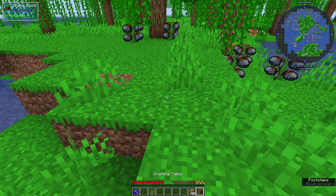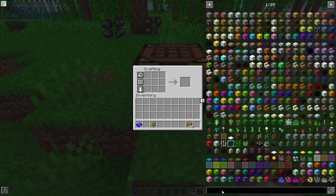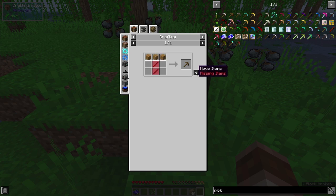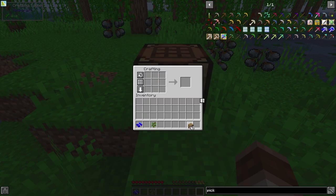We're going to type in pickaxe because pickaxes are fun. We need sticks - that makes sense. Let's make some sticks.